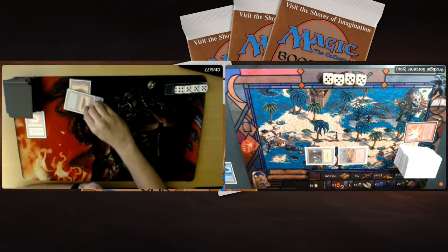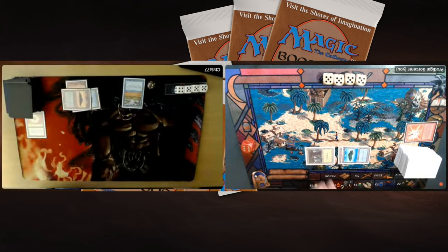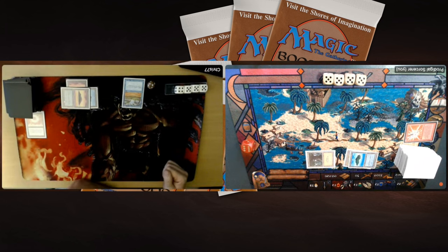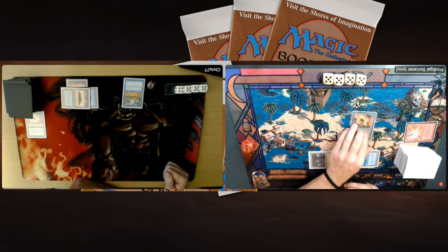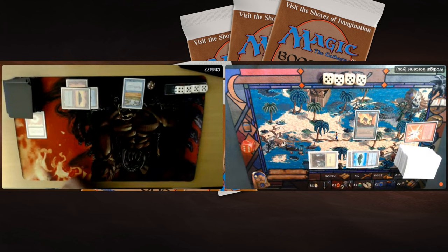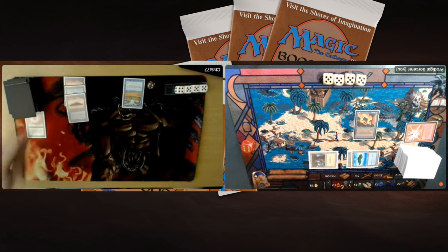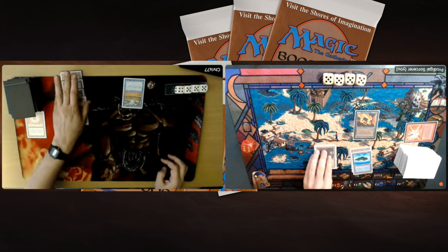Chris finds his third Island, tapping two for Phantasmal Terrain, probably going to pick red — so that's now an Island. I've got an Island and a Forest. Tapping Forest and Island, I have a lot of two-drops: Woolly Wolves, Elvish Archers, Barbary Apes, Grizzly Bears, Dragonfly. It's going to be Fire Sprites — a 1/1 flyer where for one green and a tap I can make one red mana. That's quite nice because I can filter my green into red mana with the Fire Sprites. Passing the turn back to Chris. He finds another Island and passes. I attack for one, putting Chris on 18.